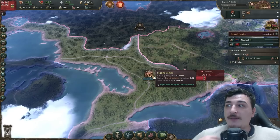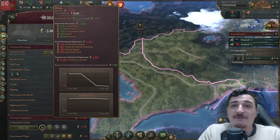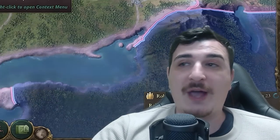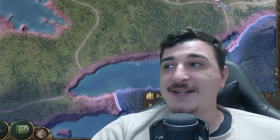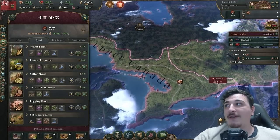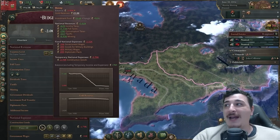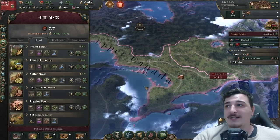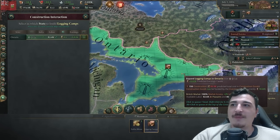We've got our first war because our overlords in the British lands are attacking someone — not really my problem. We've started building the logging camp and gotten some realism. The problem is we're losing a lot of money fast because we have basically no income, but that's going to change the more buildings we have. You're going to go into debt and have to take credit in the initial phase — that's absolutely normal, don't panic when you see red in your economic tab.